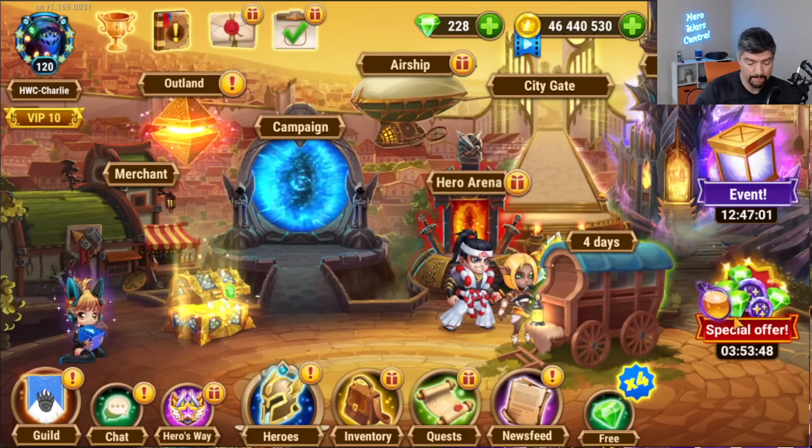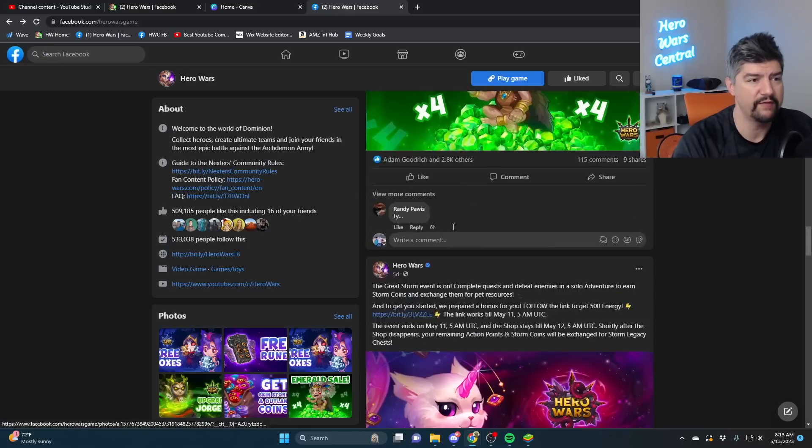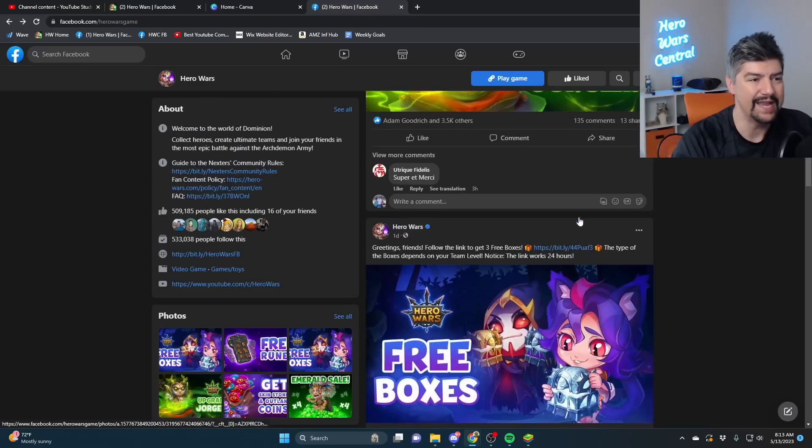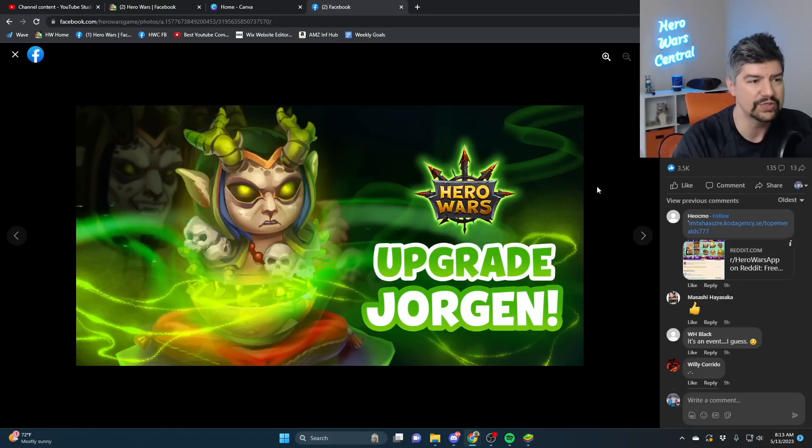Over on Hero Wars Facebook and Web, we just finished up the Great Storm — the pet events — smushed together with the one-day Time of the Fearless event. Now the active event is a Jorgen Soulstone event. I'm kind of on the low end of excited about it, but at least it's a good hero to get an event for. While you can buy Jorgen Soulstones, I wouldn't recommend spending Outland Coins on them — I'd much prefer you buy skinstone boxes or items from the Outland shop.